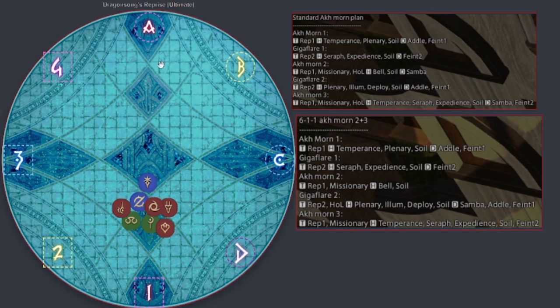As soon as this phase starts, the first thing that's going to happen is the tank is going to face Thordan towards A marker, facing north. There's a whole mitigation plan for this for all the mechanics. In the toolbox you can see all the specific mitigations, and this is something you're going to want to follow based on what role you're playing. Keep this in mind for the mechanics up ahead. We're also going to be talking about what the mechanics actually are — Akh Morn 1, Gigaflare 1 — all these things, step by step.